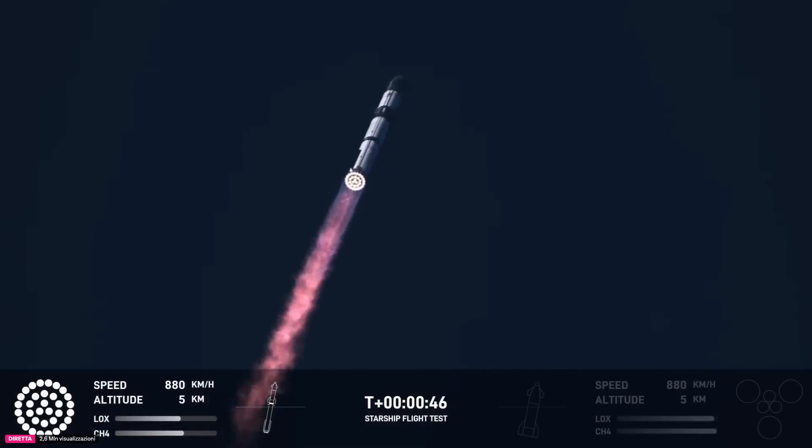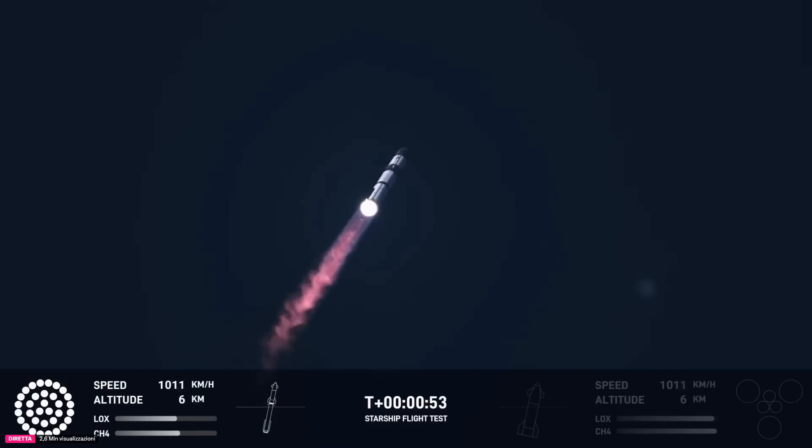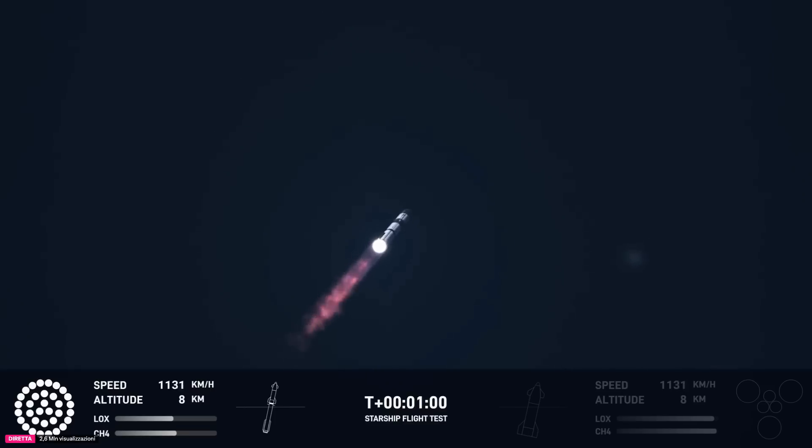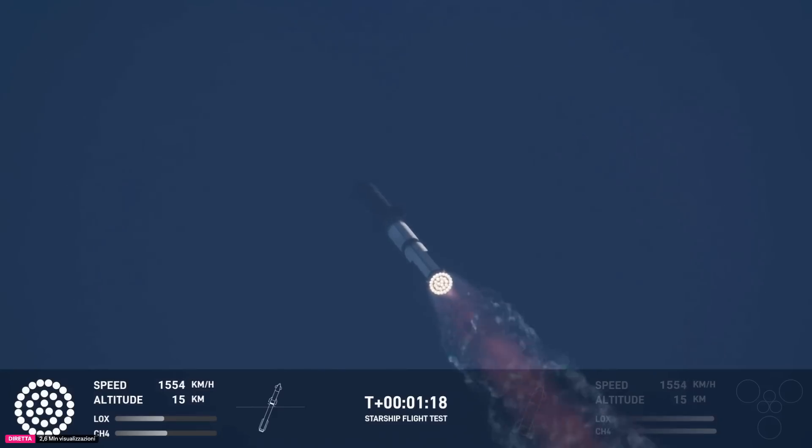Booster and ship avionics power and telemetry nominal. We're just a little over a minute into flight, at maximum dynamic pressure. We're about six miles away, so all the sound is still hitting us here. Hearing good callouts — power telemetry nominal, flying straight and true. We do see all 33 Raptor engines lit up on telemetry screens.